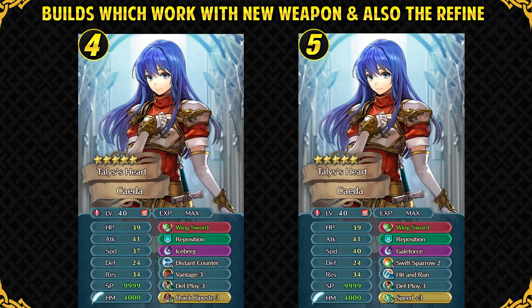The fifth and final set is only for the Flashing Blade refined version. It has Gale Force, and if she outspeeds the unit and they can counter-attack, she can proc Gale Force in a single round of combat, which is really good. If you're upgrading a 4-star Sheeda, the best IV is Attack boon — it's a super boon and she still has very high speed to make use of Flashing Blade. But if you really want to build her around Flashing Blade, go with plus speed IV. For her bane, go with minus HP.